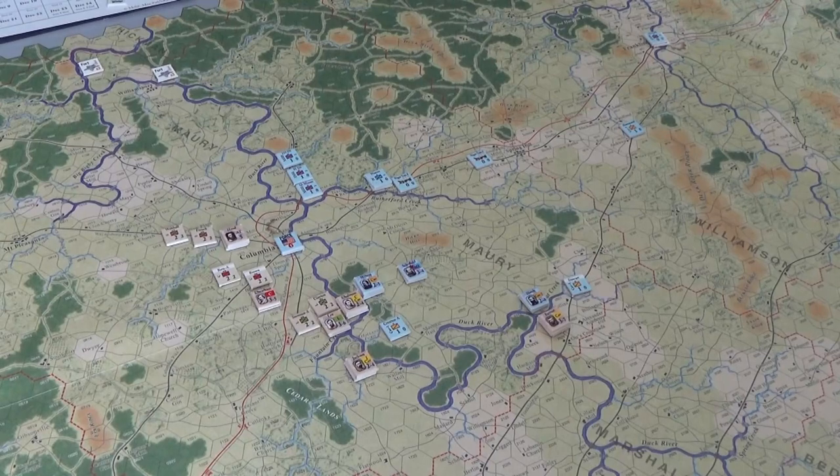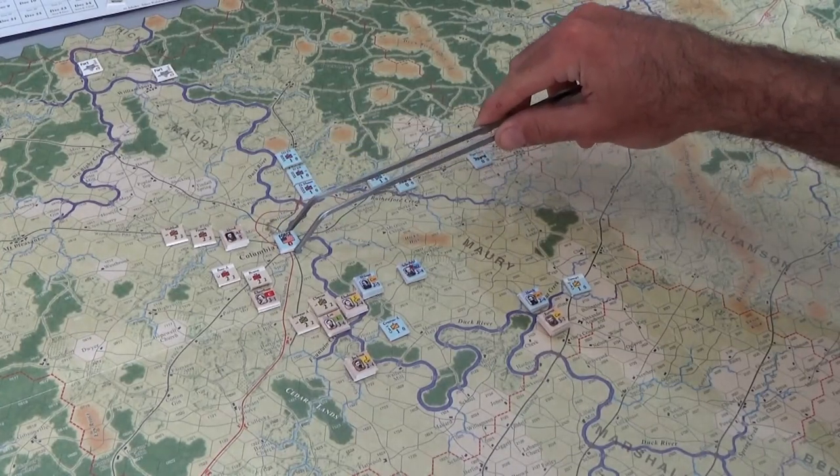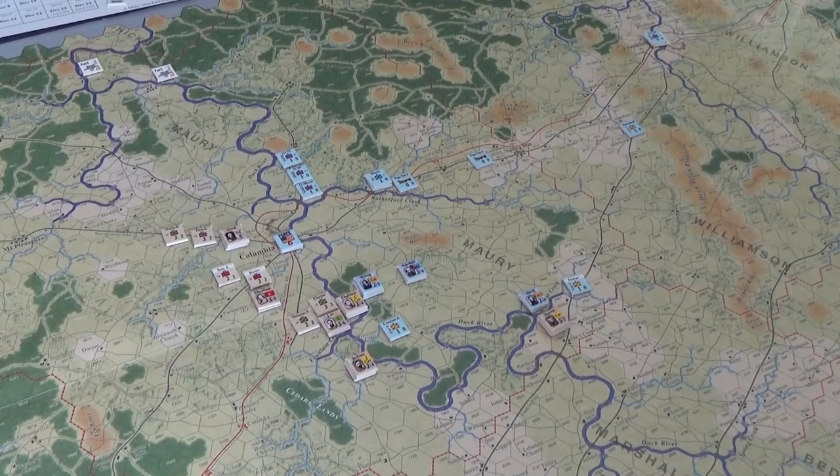If they sally forth and try to take on one of Hood's Corps, they're only going to get a couple of divisions but they'll need all their divisions to get a favorable attack ratio — and that will just leave Columbia open to be picked off by one of the other Corps. So going on the offensive isn't really a possibility. I might leave a little diehard force in Columbia just to be a thorn in the side, since they get a times three manpower with a fort. We are definitely going to move back towards Rutherford Creek, especially if the rain doesn't prevent the Confederates from crossing Duck River in force.